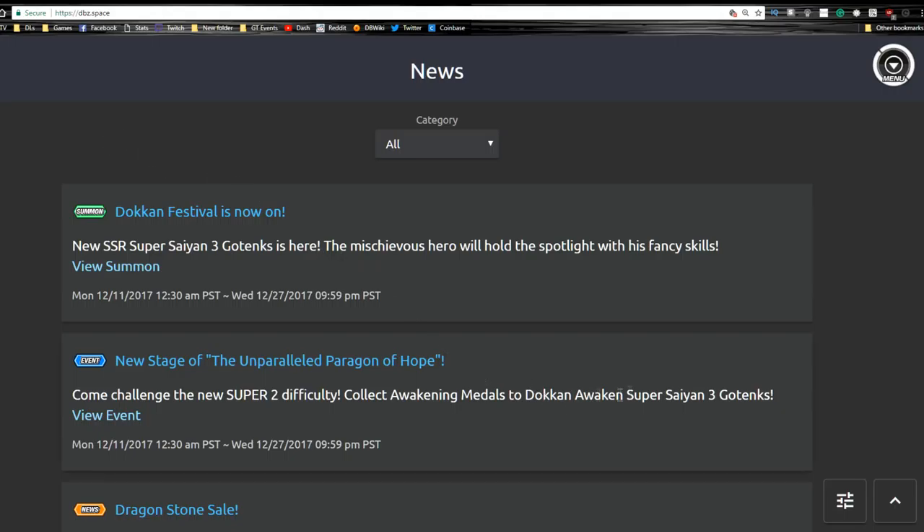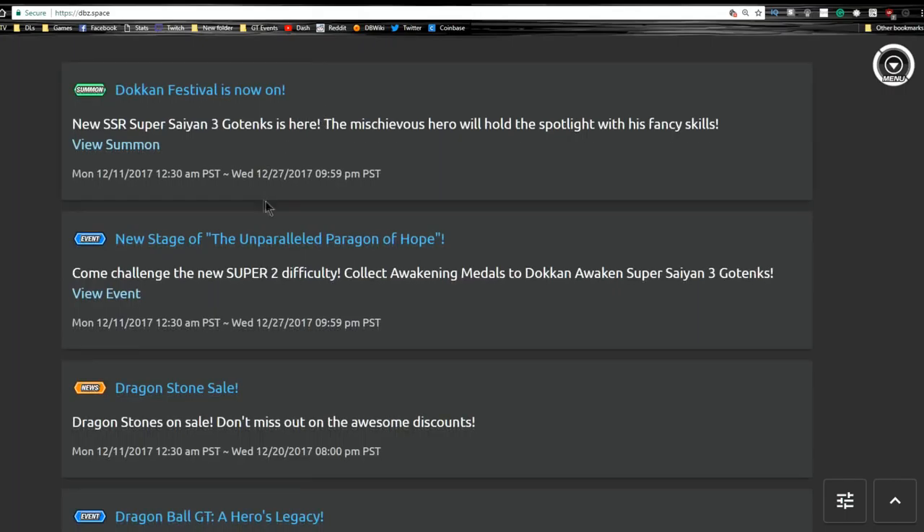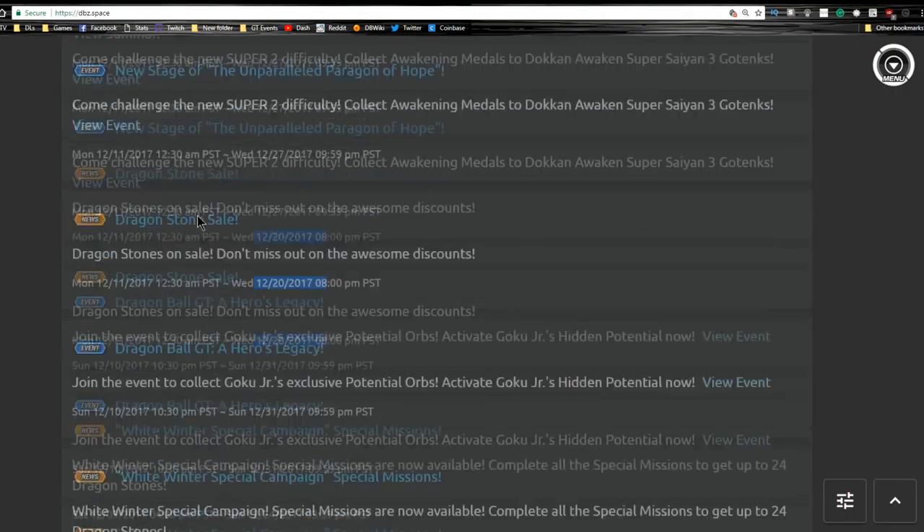Anyway, this isn't a Bleach Brave Souls video. Let's talk about the Super Saiyan 3 Physical Gotenks banner. That banner is looking pretty good - it actually has a lot of good units on it, as you can see. Dokkan Festival is on it, and it runs until the 27th, so if you want to wait until after Christmas to see what happens you can do that. We also have dragonstones on sale until the 20th, which we'll talk about as well.